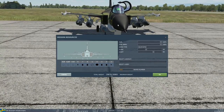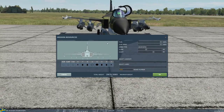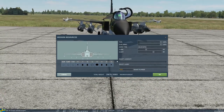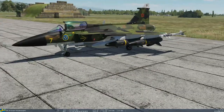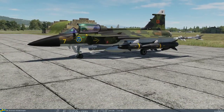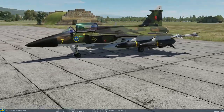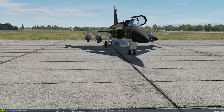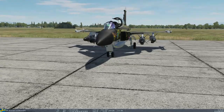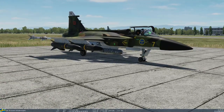Pretty mean looking machine, and these work really well when they can get through the ship's defenses. I've got Python 5s on the outer pylons, carrying a fuel tank, and the Lightning 3 pod. It's quite a nice little beast.